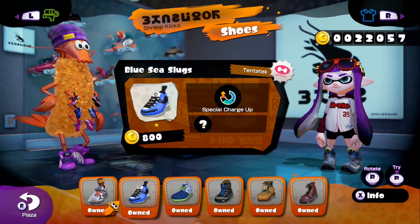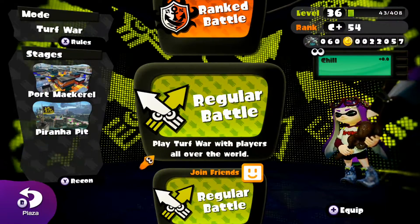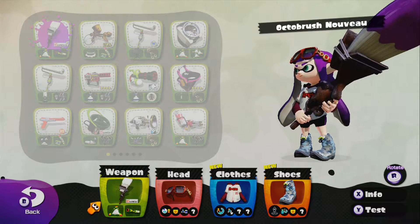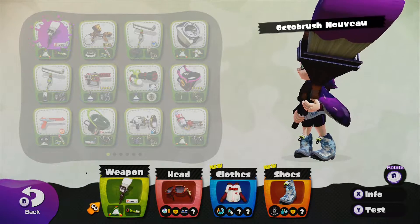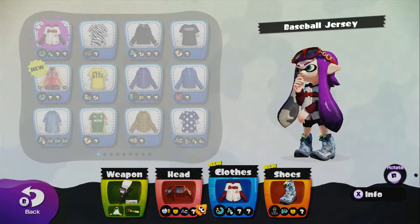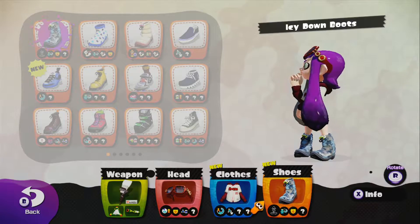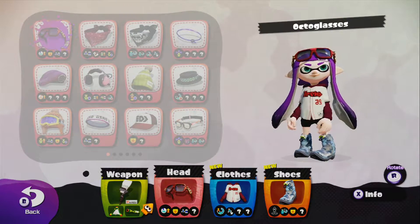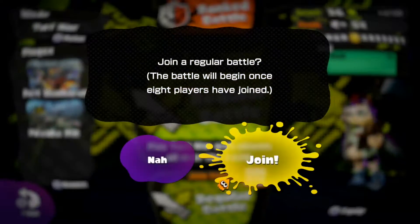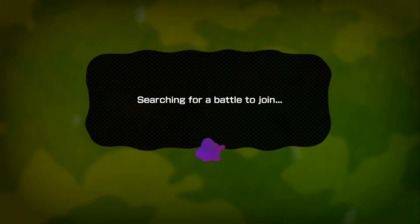Let's go to the lobby. Let me check if everything I have is boosted. Okay, not quite — almost complete. Auto glasses, baseball jersey, icy down boots. All right, let's go to regular battle to showcase this weapon that just got released.